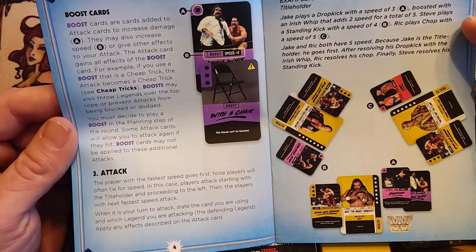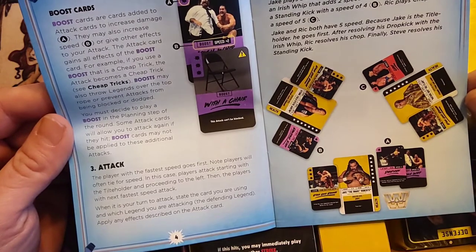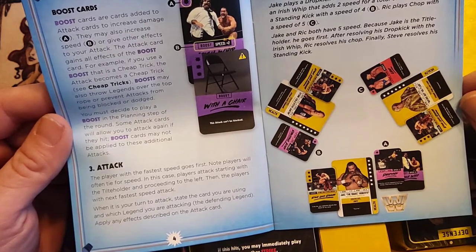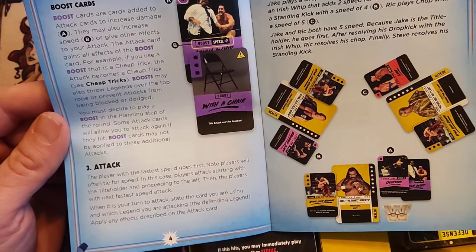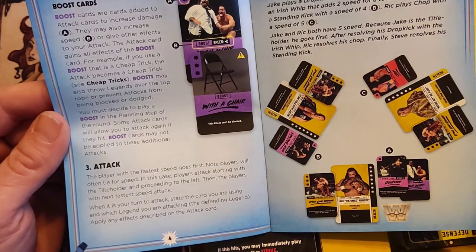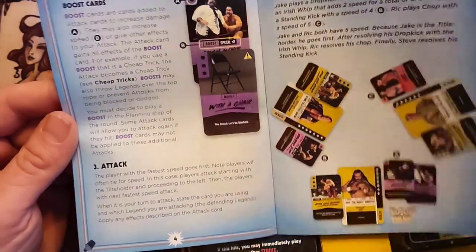Jake is the title holder. Jake plays a drop kick with a speed of three, boosted with an Irish whip — that adds two speed for a total of five. Steve plays a standing kick with a speed of four. Rick plays chop with a speed of five. Jake and Rick both have five speed; because Jake is the title holder, he goes first. After resolving his drop kick with the Irish whip, Rick resolves his chop. Finally, Steve resolves his standing kick.